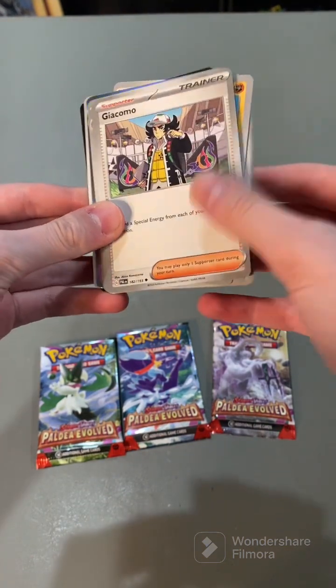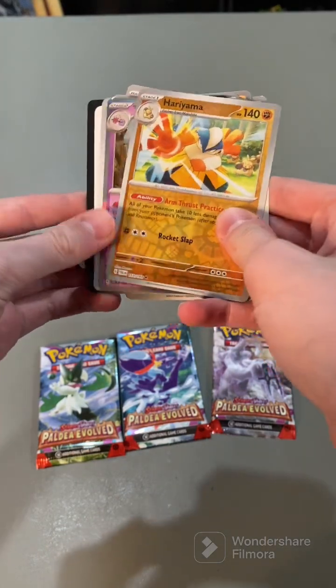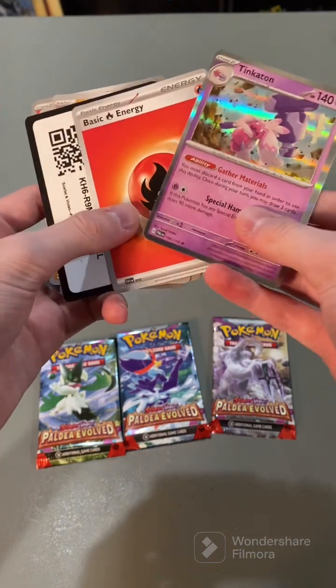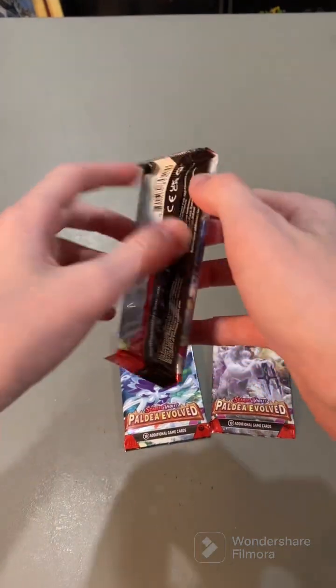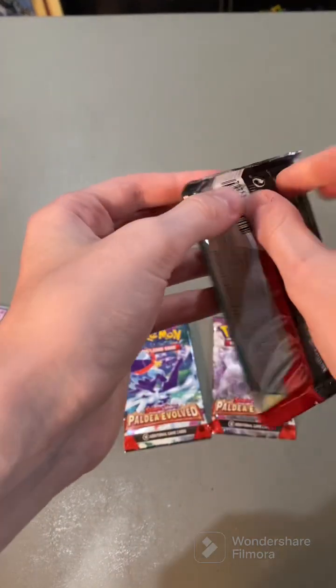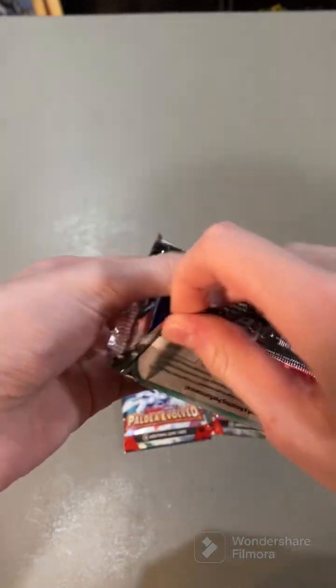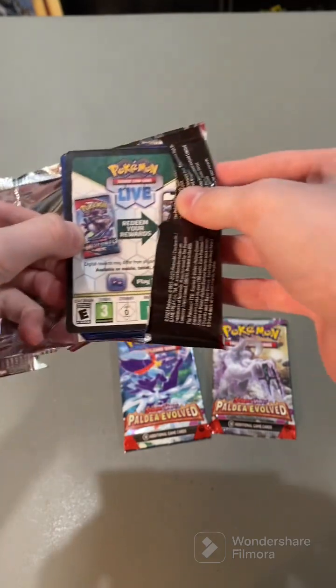Referee. Komo. Talonflame. Heracross. Hirayama. Tinkerton. Hollow, Hollow. I love how the idea behind it was just, what if we gave a Pokemon a giant hammer? It's not even a hammer, it's a mallet.